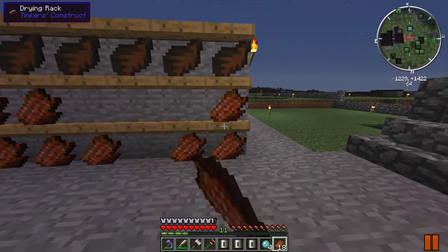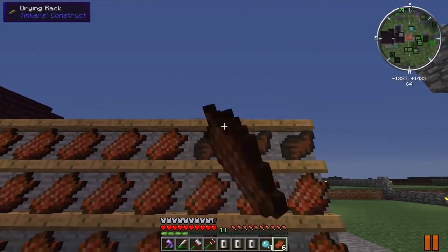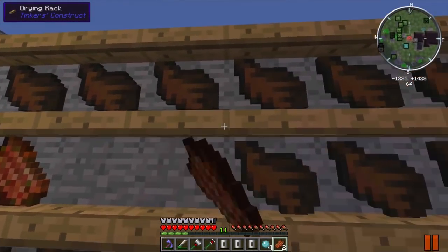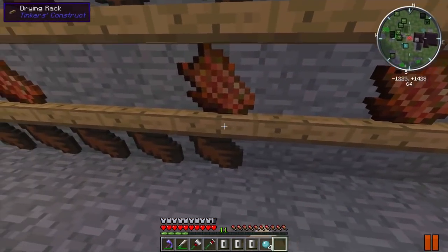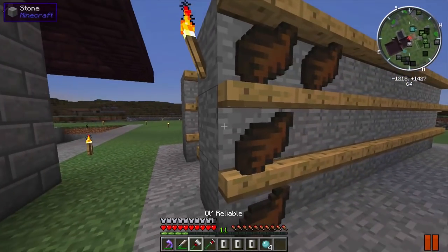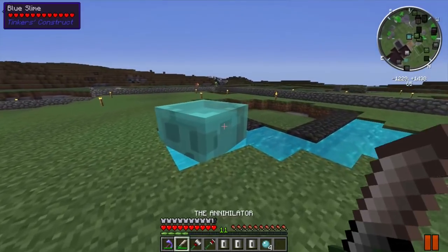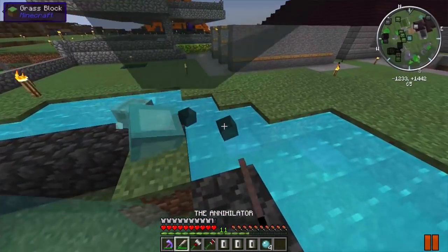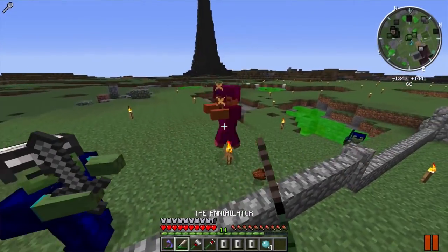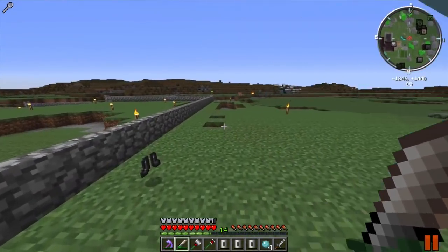Let's put this away. What I want to get done is work on some more Galacticraft stuff because we are so close to being able to lift off and go to the moon. We have this other side completely filled - I was slaughtering a lot of zombies. It's so easy to slaughter them now that we have the Annihilator doing insane damage.